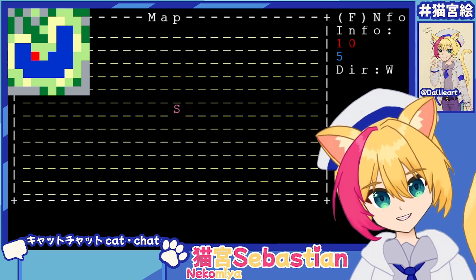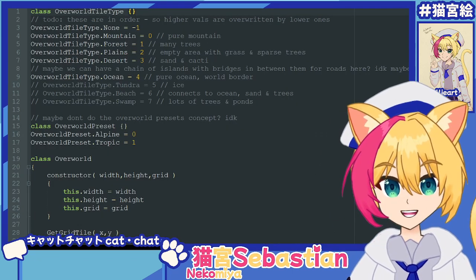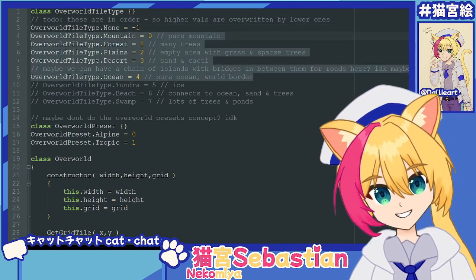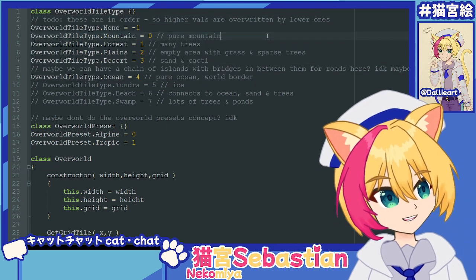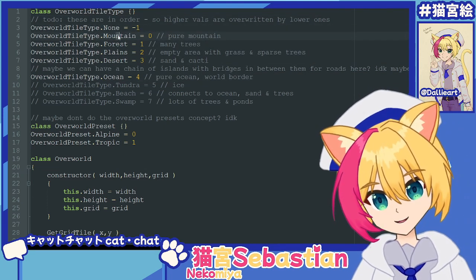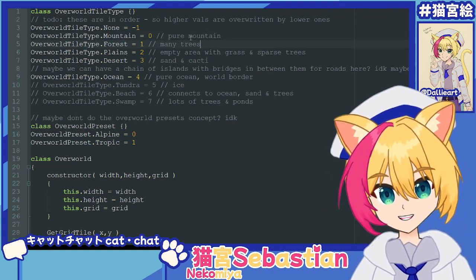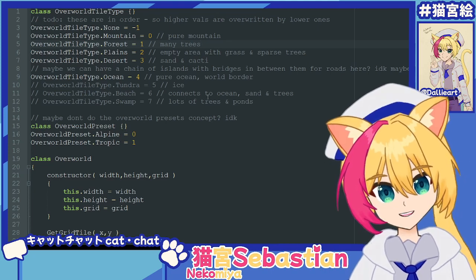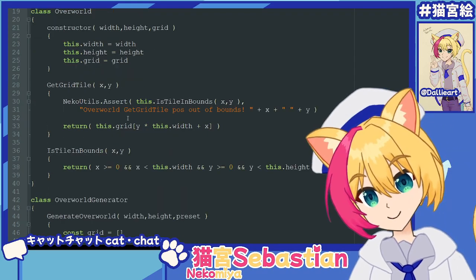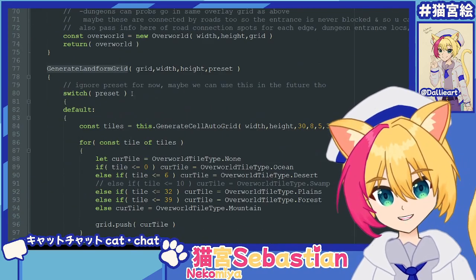I was thinking let's show off the code that we did to achieve this. So let's start here — this is the overworld generator. We got these sort of preset types, and these define each of the big tiles. So you can have a mountain archetype, or a forest, or ocean, or whatever, and that just tells you how the overall archetype is going to generate. So here's our generator — this is where all the magic happens: generate landform grid.